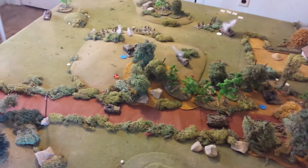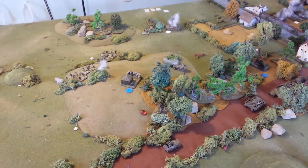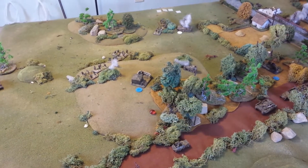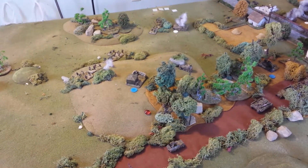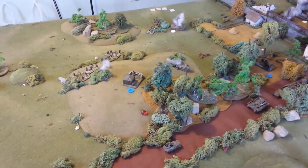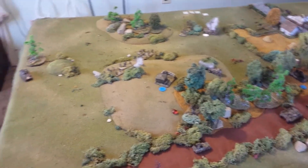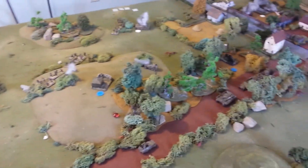The German recon vehicles pretty much got out of the open terrain and pulled back into the road. The scouts got off the half-track and went up into the woods on reaction fire. This scout vehicle — a 250 — moved up through the woods into a nice position and did some autocannon fire on the infantry coming up the hill. Couldn't damage them — ineffective.